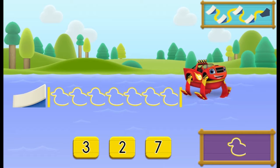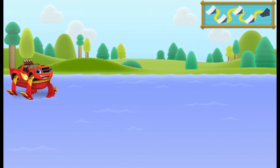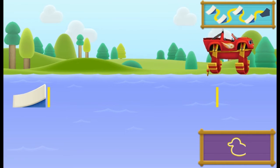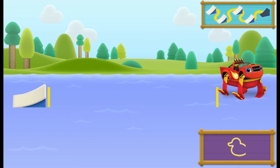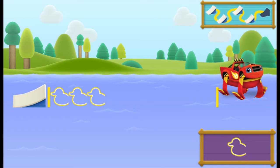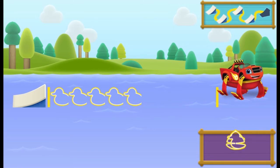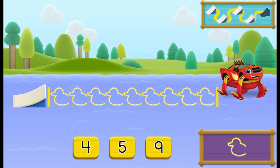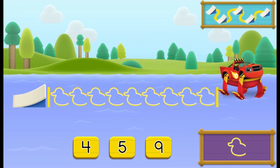Let's hit the next ramp. Let's blaze! Let's measure our jump using sailboats. One, two, three, four, five, six, seven, eight, nine. How many objects did you place? Great measuring! Our jump was nine sailboats long. Awesome measuring! That's it, we jumped all the ramps.